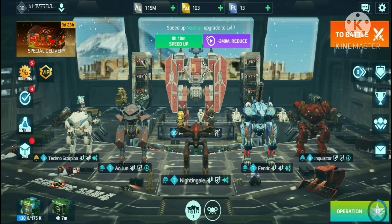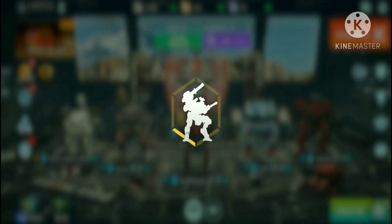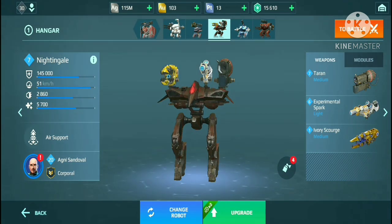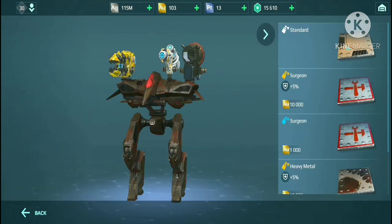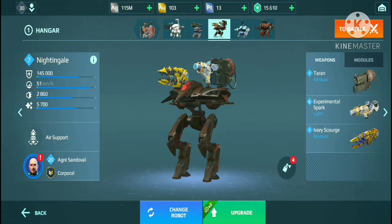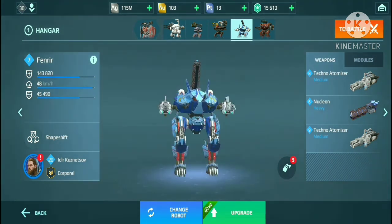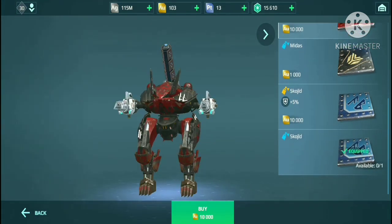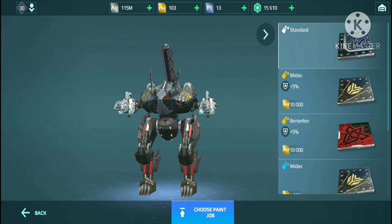I've only got 50 victories and I got one Scourge only, as you guys can see in my hangar. You can see the changes I made — take the Nightingale for example. I will be completing my 75 victories and I will be putting on the Scourge or replacing the other one, and I will be getting the Surgeon skin. This Surgeon skin will look amazing. I have built a Nucleon and my Fenrir setup is complete. I like the skin most — this squad is great.